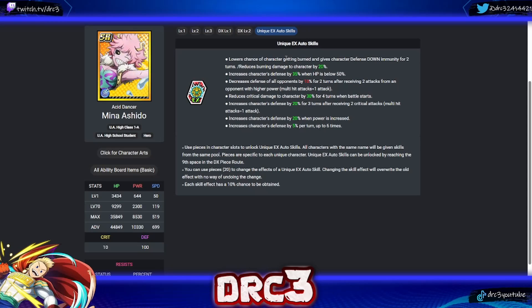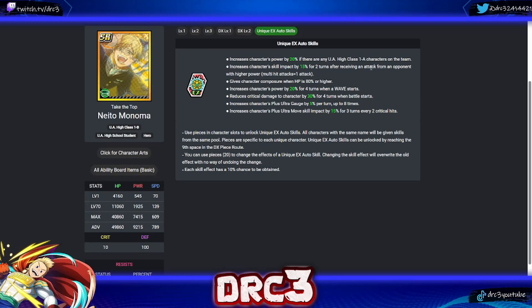Next is Mina. Her first skill lowers the chance of getting burned and gives defense down immunity for two turns, reducing burning damage by 20 — decent but she's not typically used as a tank. Her second increases defense by 35 when HP is below 50 — don't like the HP requirement. She also has: decreases all opponents' defense by 10 for two turns after receiving two attacks from a stronger opponent; reduces critical damage by 30; increases defense by 20 after two critical attacks; and increases defense by 20 when power is increased. The last two are probably her best skills.